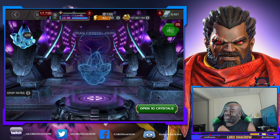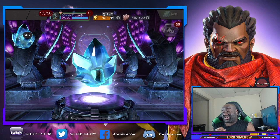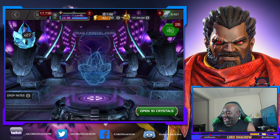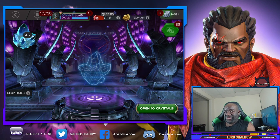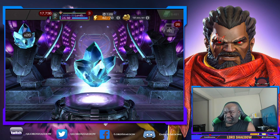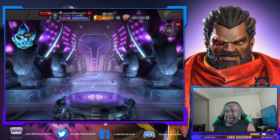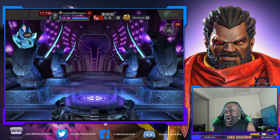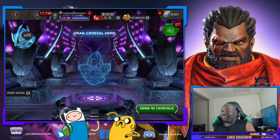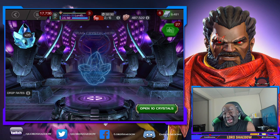Another 5,000 six-star shards! Boy, look at here — we raking in them six-stars. We gonna have a nice little opening. Another 15,000 five-star shards. Six-star awakening gem crystal — there we go. I'm getting like everything that I wanted from here. That was a six-star awakening gem crystal. We'll open that one up in the next video.